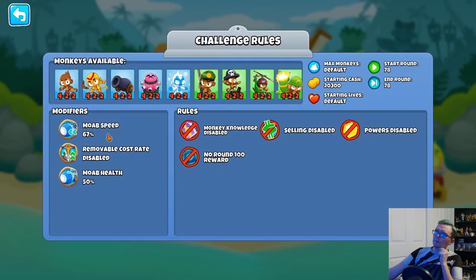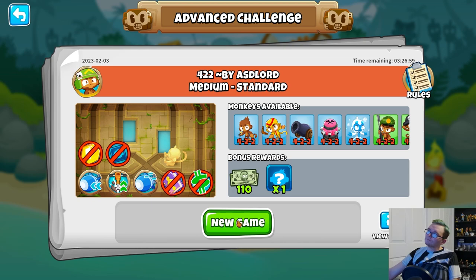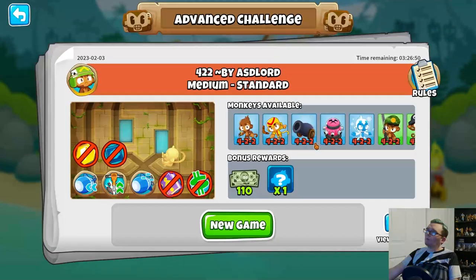As we can see, Moe Up Speed is decreased, Moe Up Health is decreased, and Removal cost rate is disabled - that's annoying. We're given 20,300 to beat Round 78. Round 78 has camos, it has a BFB, and it has two Bloon Rushes. We have to beat all that, but we don't actually have a limit on towers.